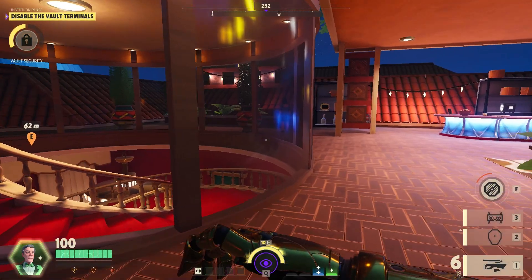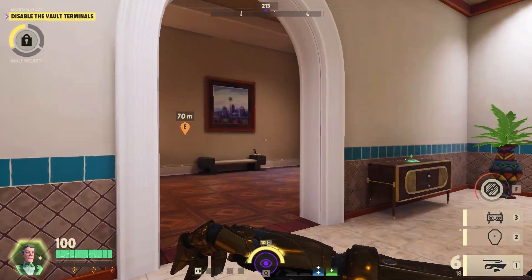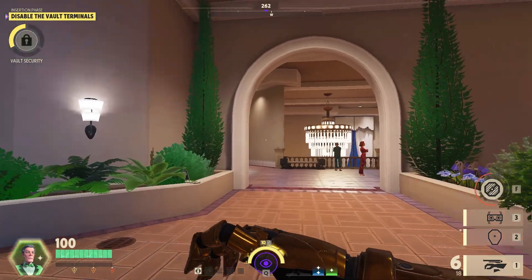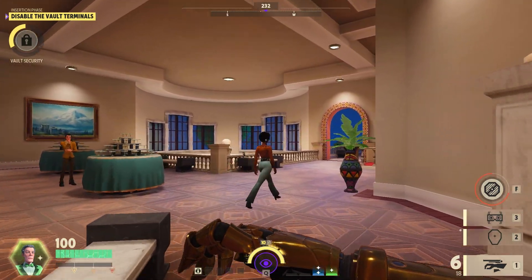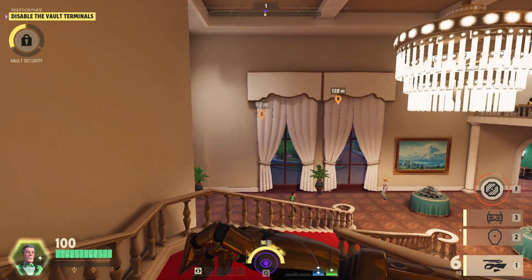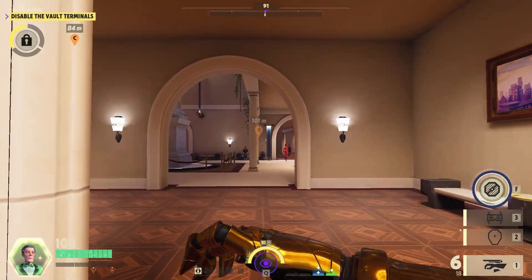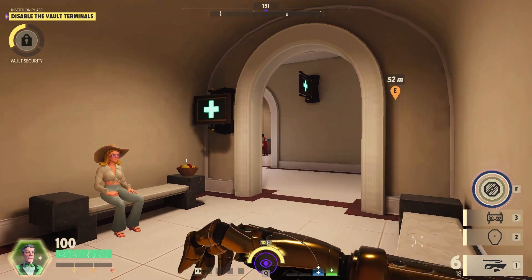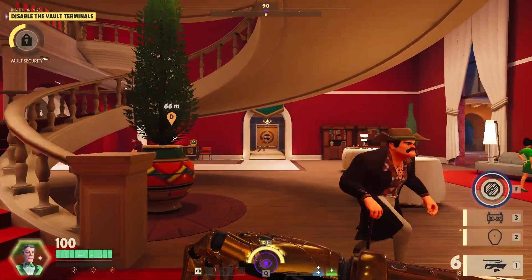I'm a bit behind now because there's only one vault terminal left and I don't really have that much stuff. When I'm walking, I don't change the direction I'm pointing in much, because that's a big giveaway as to who's a player and who isn't. NPCs don't wobble that much when they're walking. You have to walk with purpose, like you're carrying a clipboard going to do some safety checks.